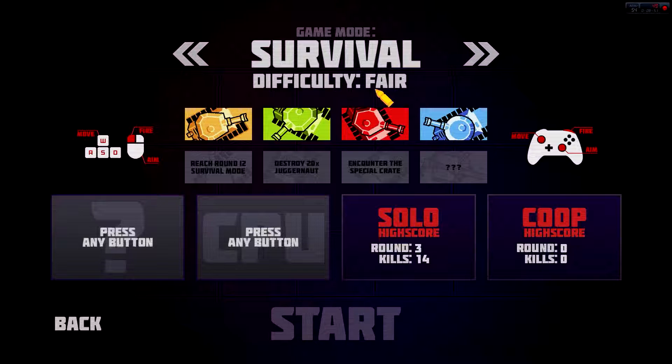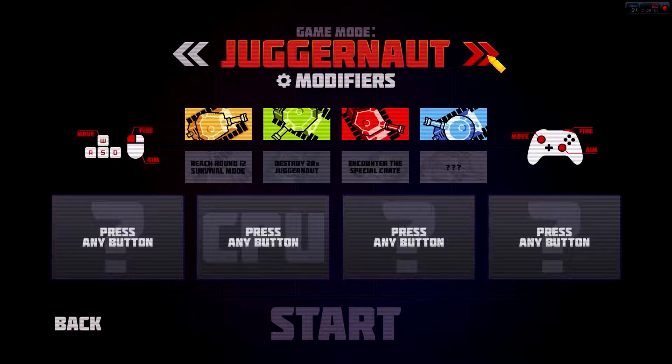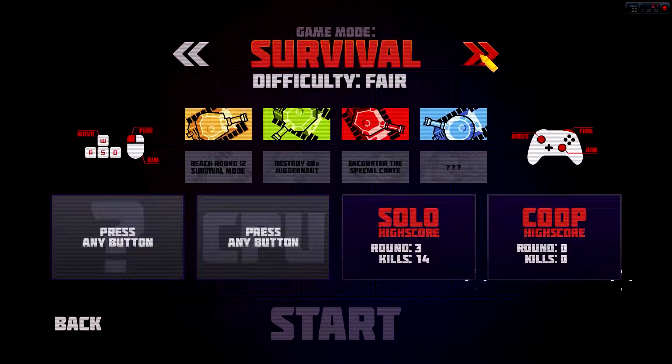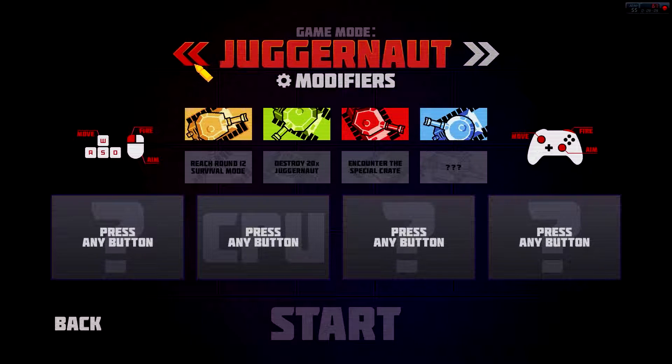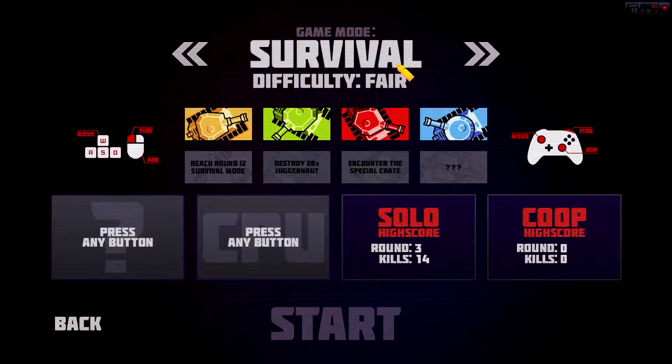On the game screen itself we have several different game modes — only four at the moment: Survival, Deathmatch, Juggernaut, and Powershift. The only ones I've tried are Juggernaut, which is completely freaking bonkers, and Survival, which is also pretty fun. In Survival there are little challenges like reaching level 12, destroying 20 juggernauts, encountering a special crate, and a question mark — I think these may be unlocks.